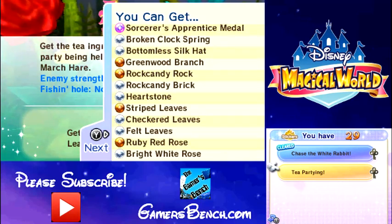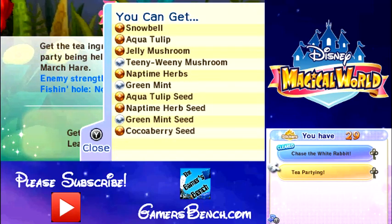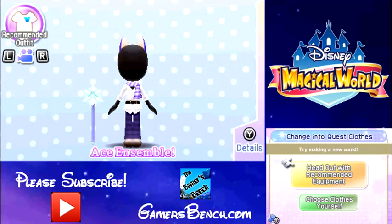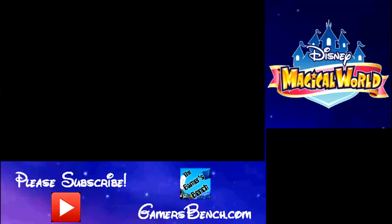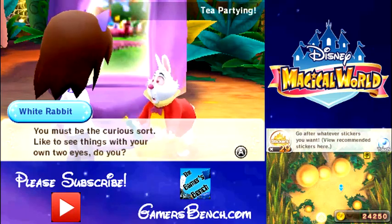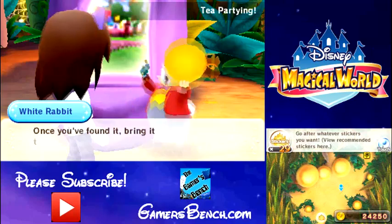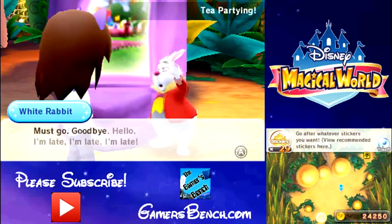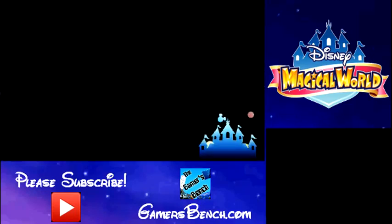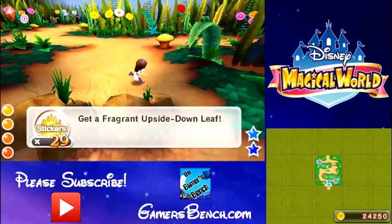These are all the items that we can get. I actually just figured out last time playing that you can see what items you can get from the quests. So a lot of these I don't have yet and I'm looking forward to getting them. An upside down leaf. Hopefully that's not something we search for in the sparkly spots but something we get at the end of the quest. Wow, this area is really large.